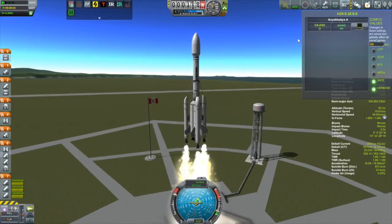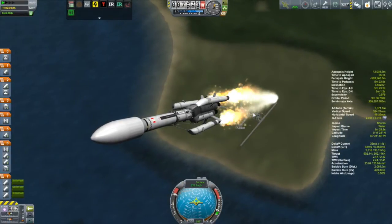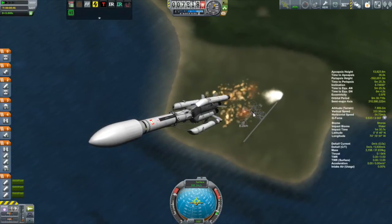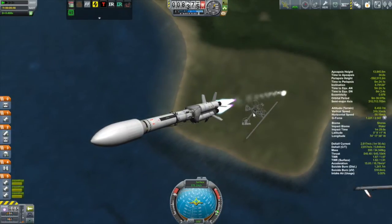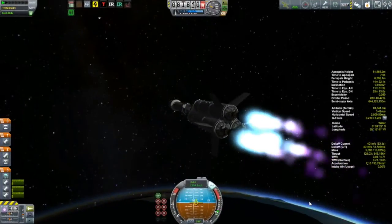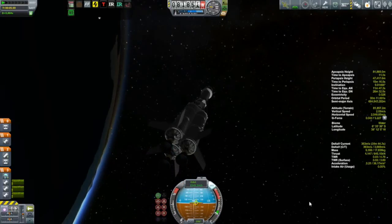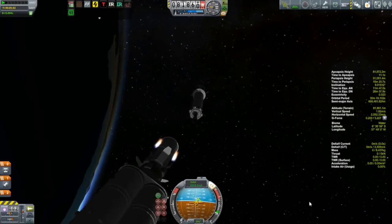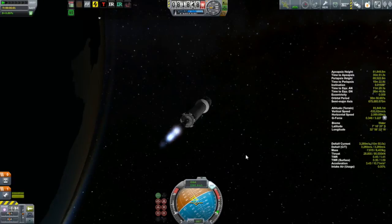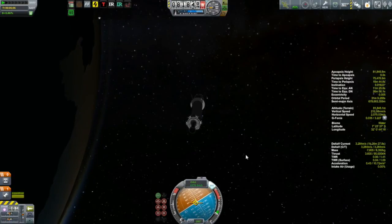To escape Kerbin's sphere of influence it takes about 950 meters per second, and you shouldn't need much more than that because all of these asteroids are in an orbit pretty close to Kerbin's orbit. But you need to bank some for inefficiencies and velocity matching, so I like to bank about 1,500 meters per second to get out there and rendezvous with the asteroid. Then it's going to take probably about the same to get the capture around Kerbin, and you also have to take into account that you will have the asteroid attached. An A-class asteroid has an upper mass of about five tons, which makes planning for these missions some of the tougher things in KSP.